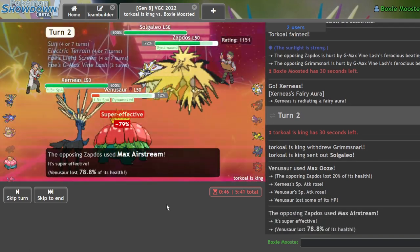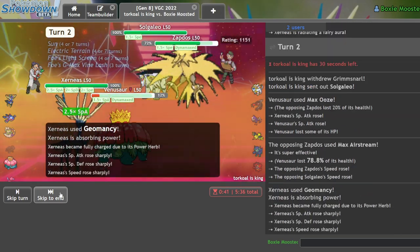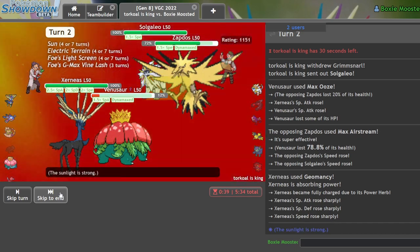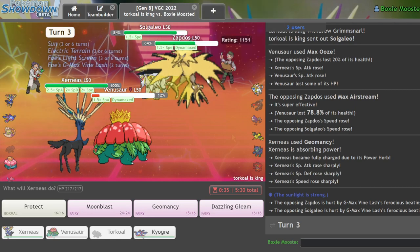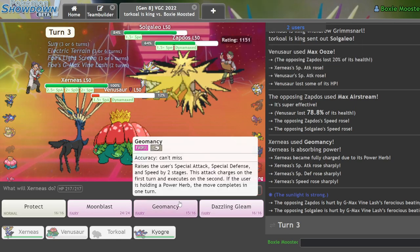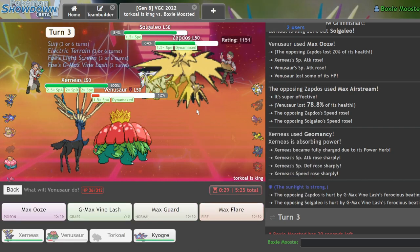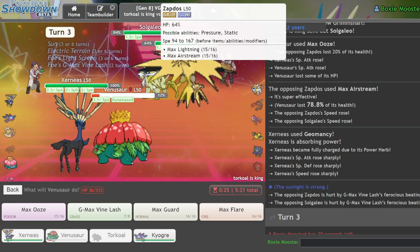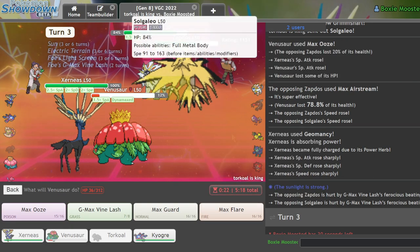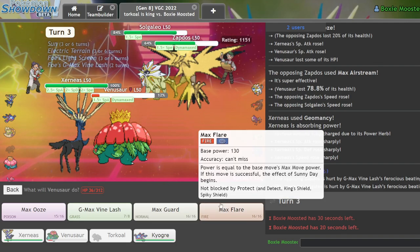Airstream — YO! He just straight-up let me get this. I can definitely KO that Solgaleo now even behind the Light Screen. I think my play is to Dazzling Gleam — I should be faster than Zapdos because he's only at plus one speed, he has no rain moves. I can Max Flare and Dazzling Gleam, that should KO Solgaleo even behind Light Screen because we're at plus 2.5. As he Protects — I don't think I care because I should still be in a decent spot.